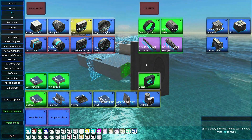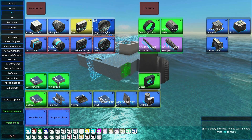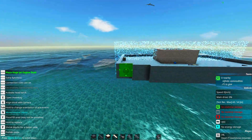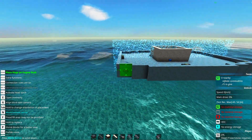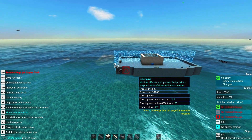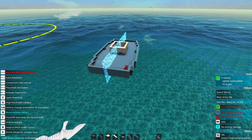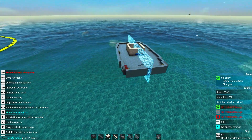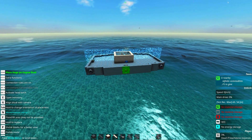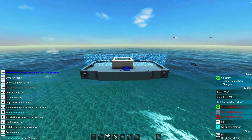Now we can go to the air tab and select the huge jet engines or the small jet engines, whatever size you build. You want to have the steering and controlling thrusters in the front and the very back. This is to get the most out of them by having a good pivoting point from the mass center.